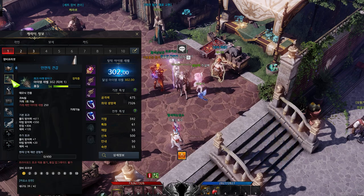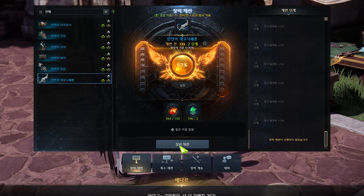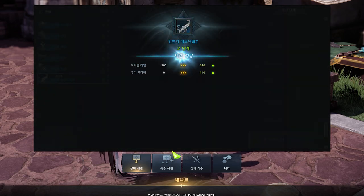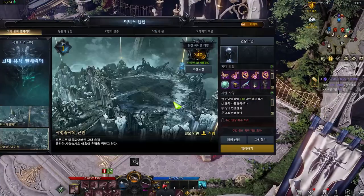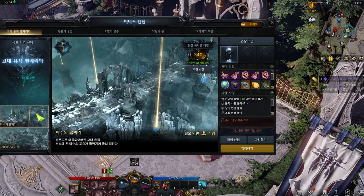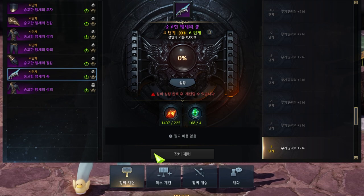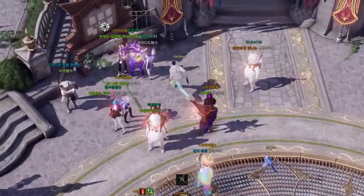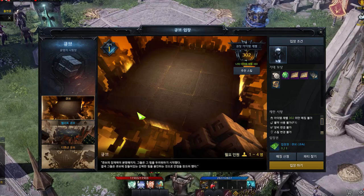The objective from this point, whether you've cleared the Shushire continent or not, is to upgrade your gear to 340 for your first weekly void dungeon. What you need to focus on is gathering materials for weapon and gear upgrades, which come from a variety of contents: chaos dungeons, daily guardian raids, weekly guardian raids, daily Unus tasks, weekly Unus tasks, and then there's the cube and the tower.